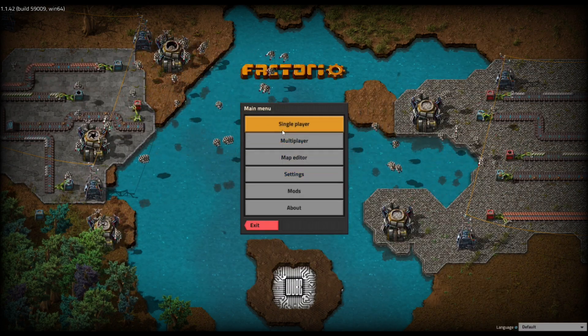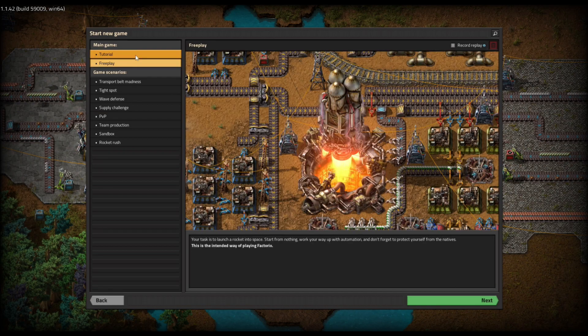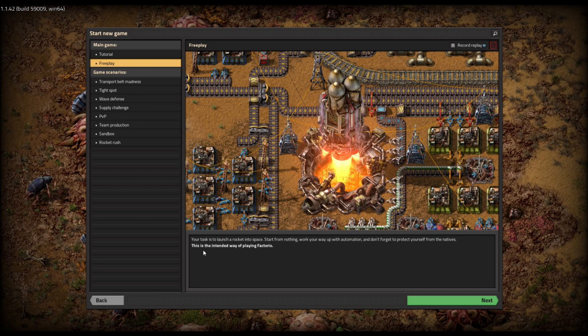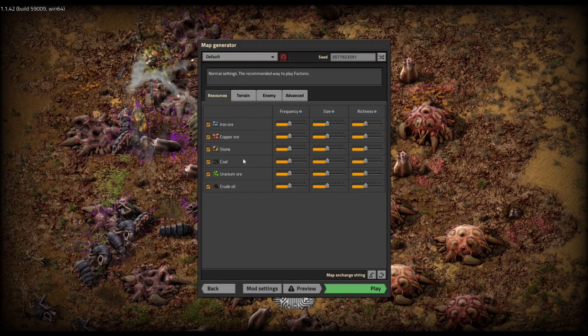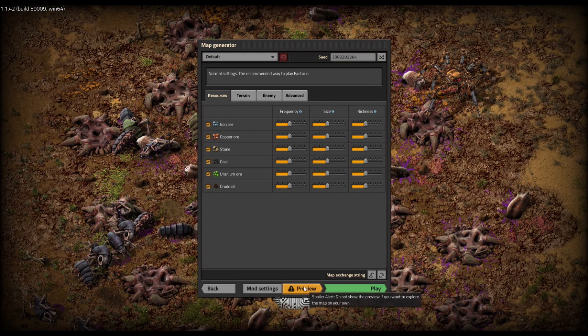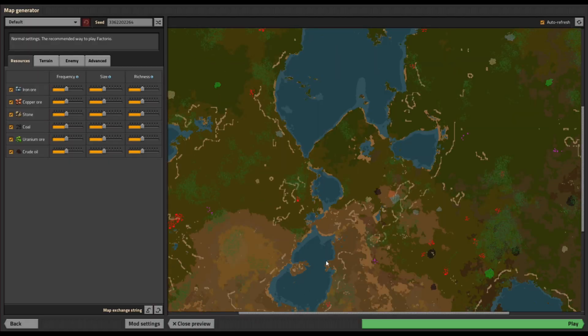We are going to jump in to the free play — we're gonna skip over the in-game tutorial. The free play is the intended way of playing Factorio. All of our settings and presets are at default, but we do want to look at the map preview here because this is going to give us some important information. I do recommend your first game starting off with a decent map, so we have to understand what we're looking at.